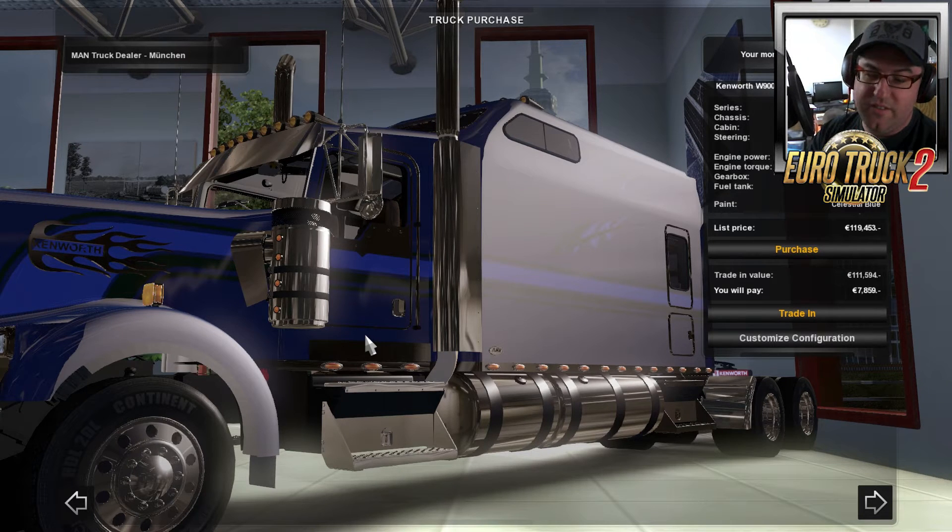When I first saw this truck in the game I thought, oh my goodness, this is a massive truck. It's actually the Kenworth W900, which has now become my brand new favourite. But this is not just any Kenworth W900 — it is the limousine version. We'll first have a look at the customisation on the 1.12 patch, which it is working in. Let's go have a look, shall we?